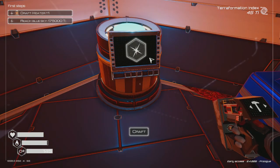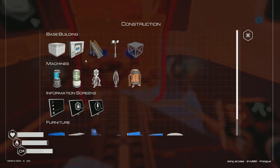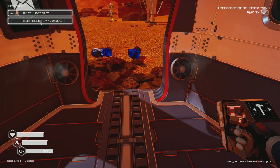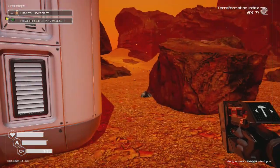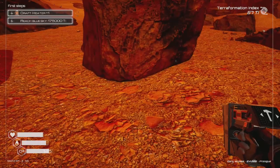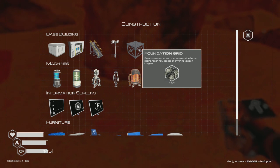I'll grab one ice just in case — I might need it for another veggie tube, though I don't have any plants right now. I want to start building up my base a little. The problem is I don't have enough resources yet. Getting some extra iron from here to start expanding.